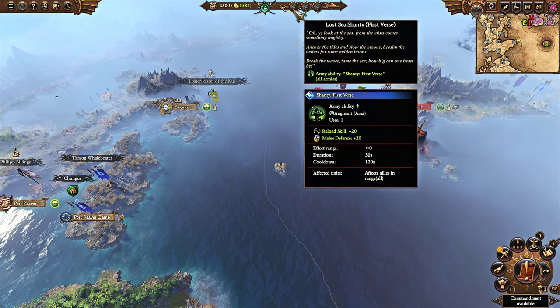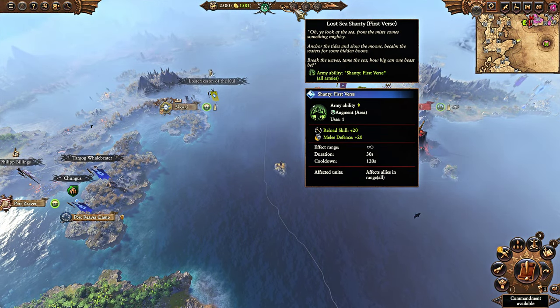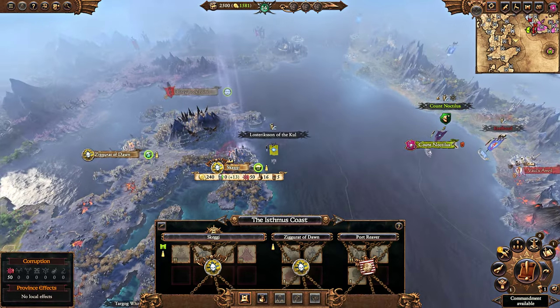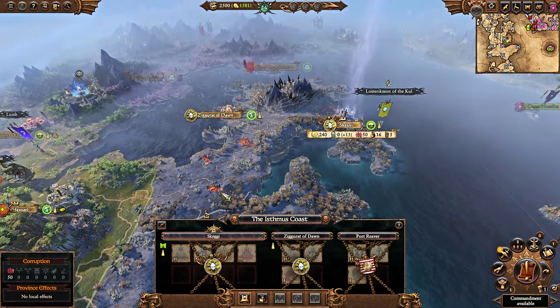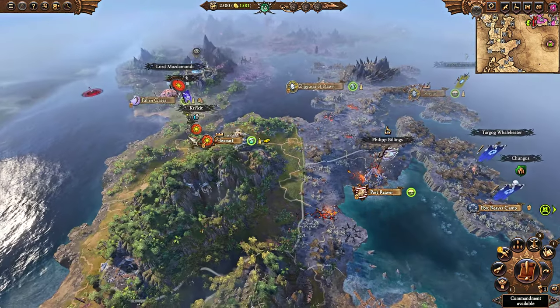Get those rogue armies to spawn effectively. You can attack Skeggy over here — plenty of ports over here in Skeggy, free ports — and establish pirate coves over there, getting a lot of income from that.